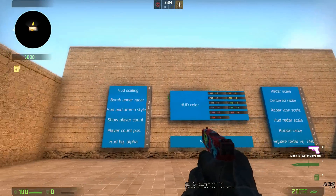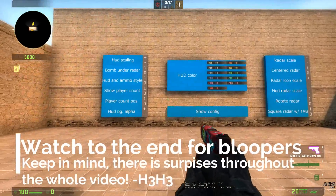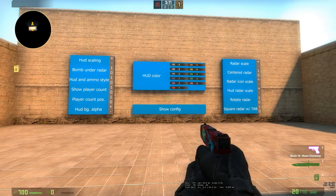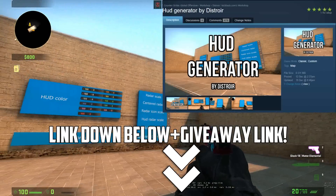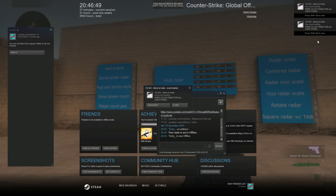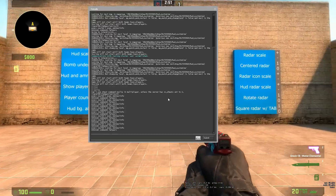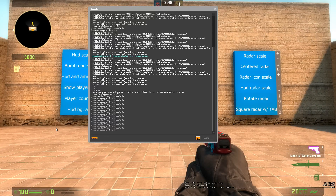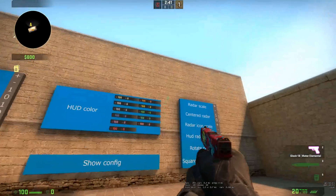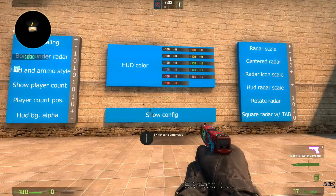Hey, what's going on guys, it's Hoonis here. Today I'm showcasing this map right here - I have no idea what it's called but the name will be on the screen. This map will help you change your HUD without actually writing in the console, which is super annoying. Not everyone knows all these commands in their head, so let's get right into the showcase.